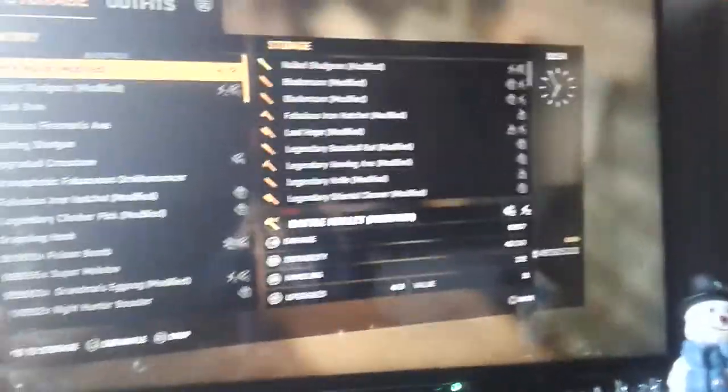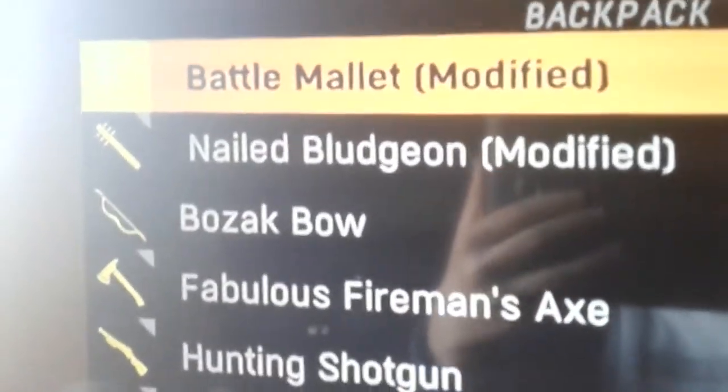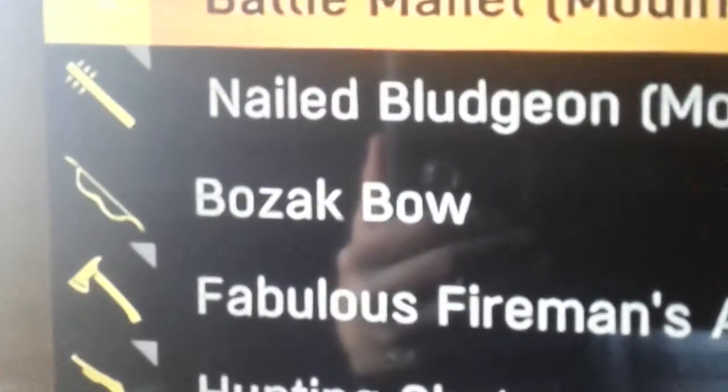And there you go — that's the Wi-Fi glitch. I'm gonna get to the safe house and show you the LAN cable glitch. Go into your player stash and you'll see proof that this actually works — I only had one of them in my inventory and then I put it into my storage. That's pretty good proof that the Wi-Fi glitch actually works.